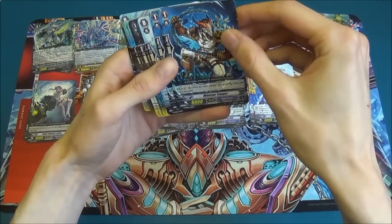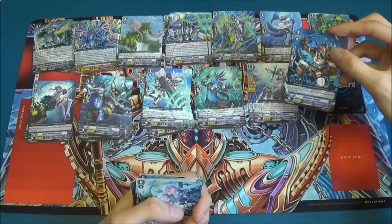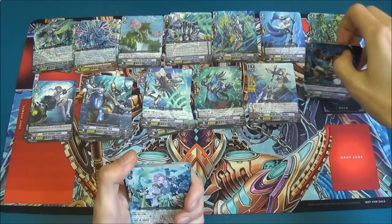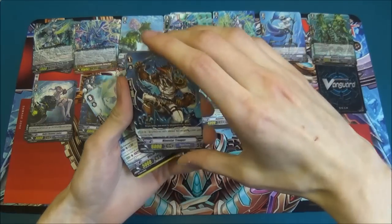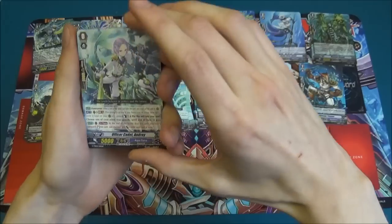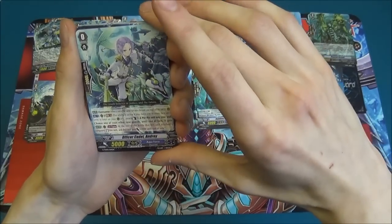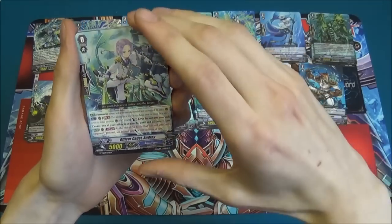He's helpful early game if you've rode him. I've also noticed he's a dragon man as well. Yeah, are there any other dragon people amongst the Aquaforce? I think there were in previous sets, but they haven't exactly been the most popular race. Next we've got our Forerunner, Officer Cadet Andrei. Andrei? Is it Andrei? It's gotta be Andrei. Alright, nice.